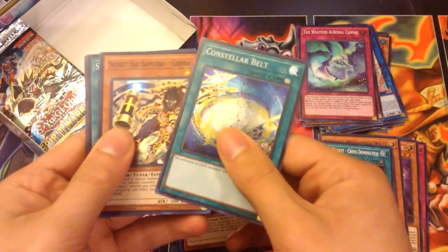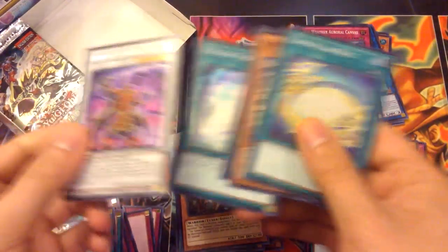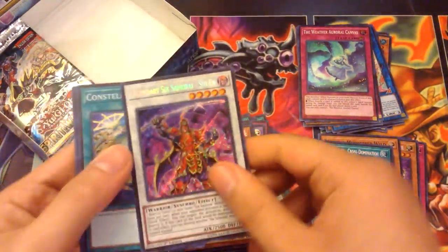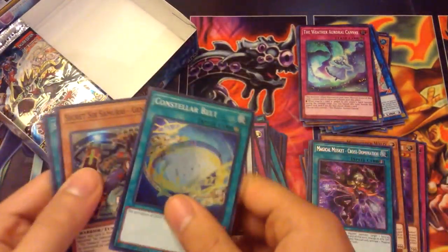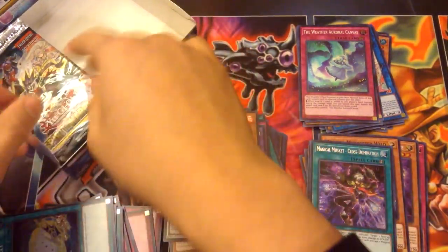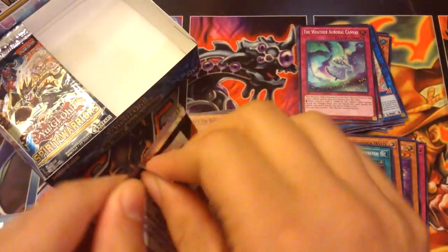Constellar Belt, Genba, Smoke Signal, Photon Veil, and Shien — cool, we got a third one. I don't think the deck needs to run three, but this could be good trade fodder. I think all I need is one more Fuma.